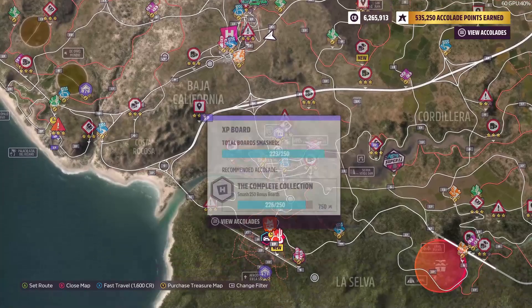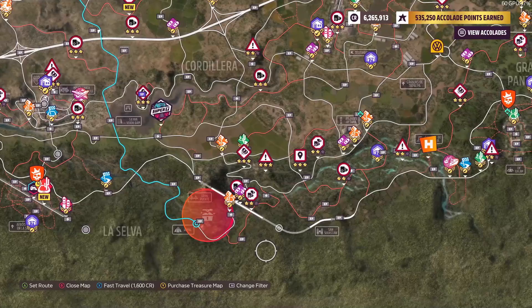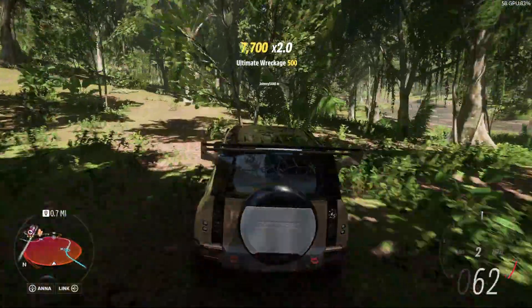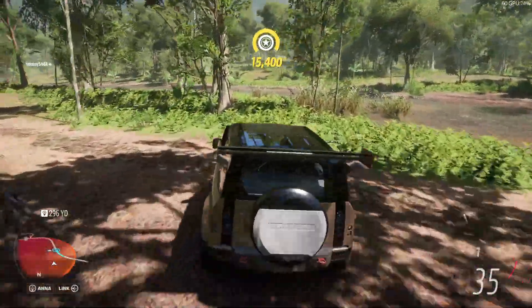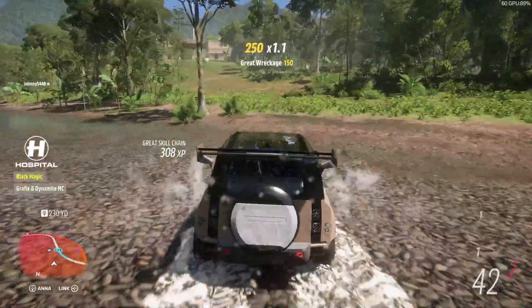Keep track of your progress because it felt like I had to earn more than five. Either way, keep doing it until the message pops up. Once the map is unlocked, just go to that area — it's close to the experience board on the bottom. Sometimes the game will get bugged and you won't see the chest.